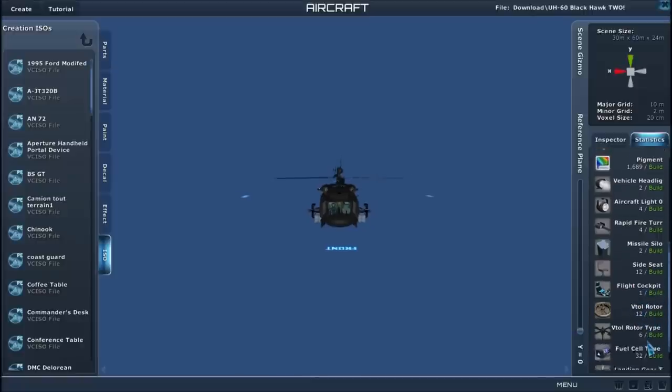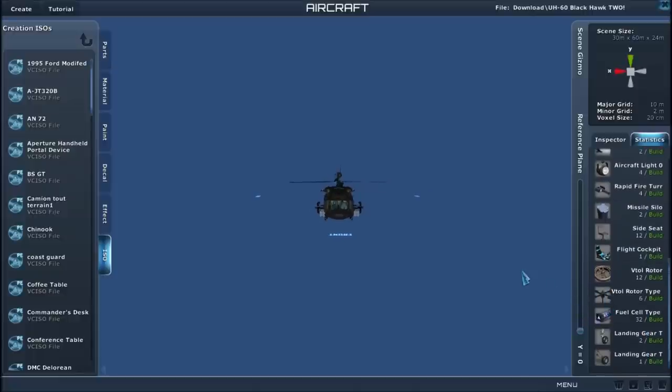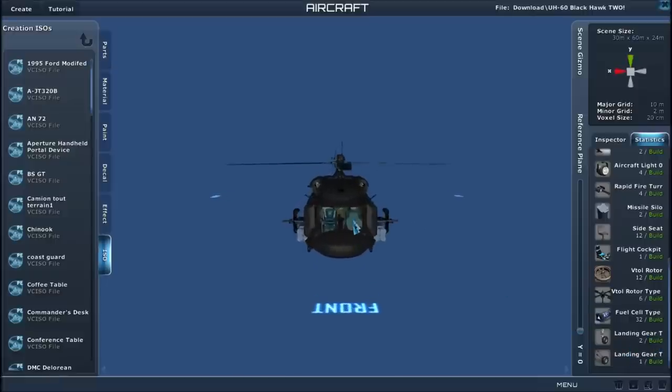12 VTOL rotors, 6 32 fuel cells — so it's going to use a lot of energy to get that thing up in the sky. Landing gear times 2 and landing gear T times 1.